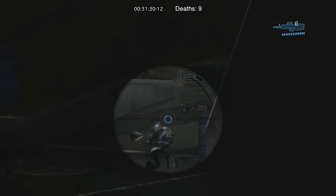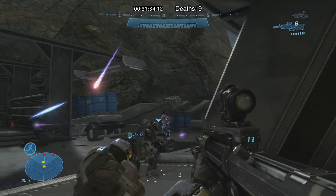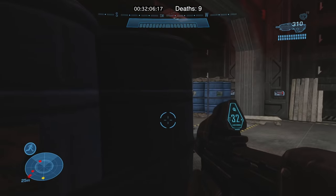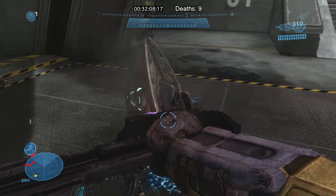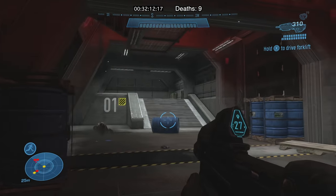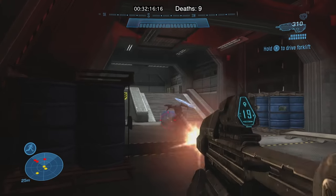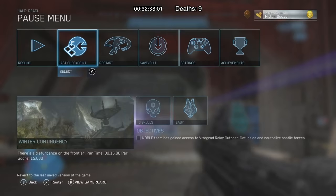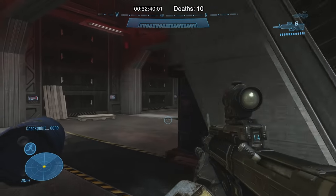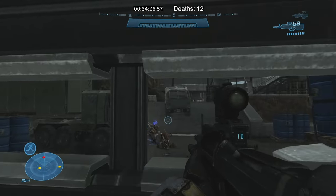It doesn't seem like it would be that bad, but when you fail here you're waiting 25 seconds just for the chance to try again. The upside to combat in general is that everything you're facing fires plasma-based weapons. The projectiles are fast, but not so fast that they're impossible to dodge. In close quarters it's a fruitless endeavor, but when there's some distance, it's more than possible to evade their shots.